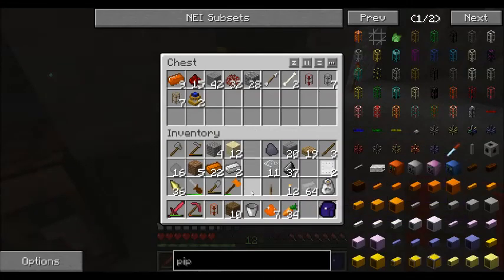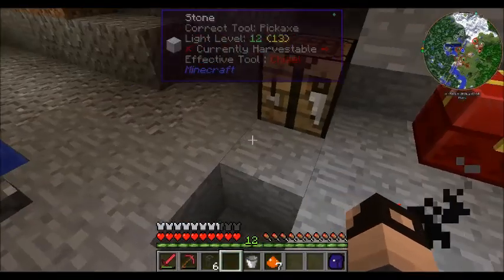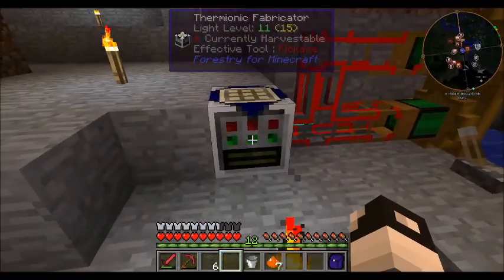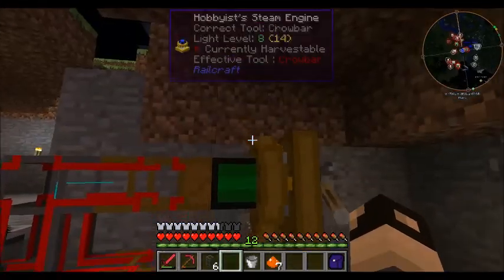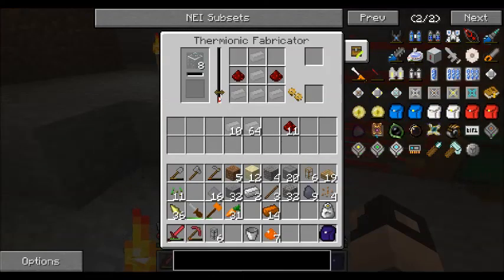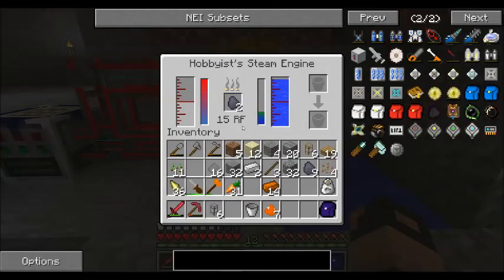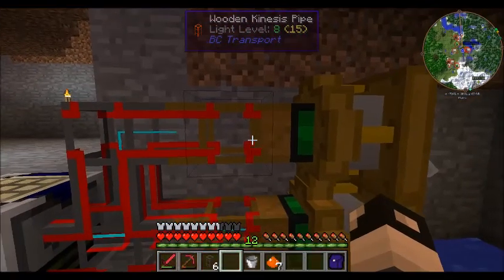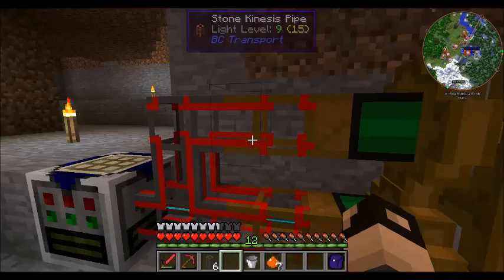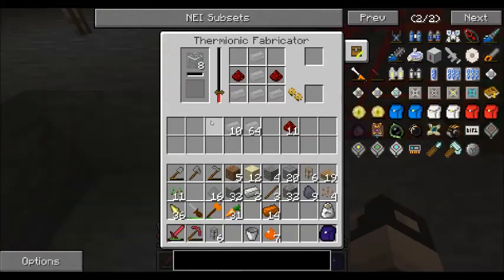I'm not 100% sure if a hobbyist steam engine is enough to heat up that thermionic fabricator. I'm going to experiment with some stuff and try to figure it out. Alright, I think this might be working now. I remade my thermionic fabricator, put down my two remaining hobbyist steam engines, and it looks like it's actually working. I've got wooden transport pipes and a wooden kinesis pipe connecting to a stone kinesis pipe, both feeding into this.